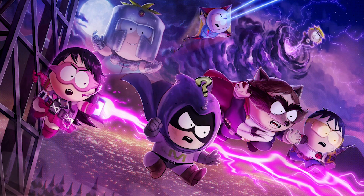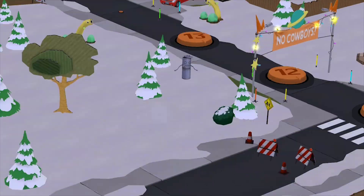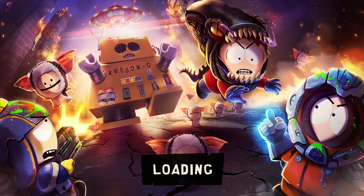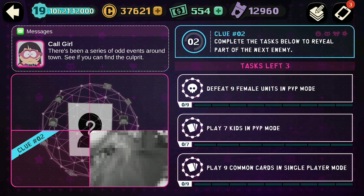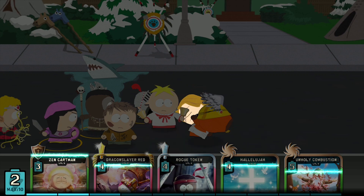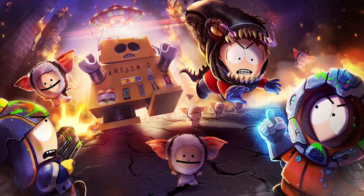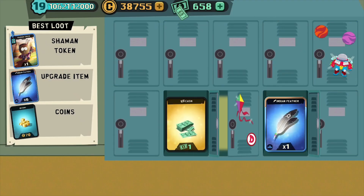Okay, so it's three tasks done. That's the first clue — it's looking like Fast Pass. We've got to field nine female units in PvP, which took quite a while. Play seven kids in PvP and play nine common cards in single-player mode mission. The nine commons should be easy but the nine females might take a bit long. Finally done — it took quite a while. This was the last one I had to do, which was play nine commons. The female one took ages since most people only really use Bebe, no one really uses Nelly, and Wendy's not as common unless it's a Shield Maiden Wendy. But this is our first clue done, so we should be moving on to the second clue.